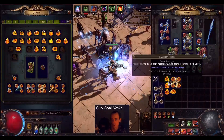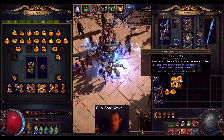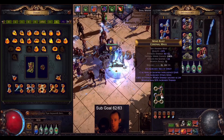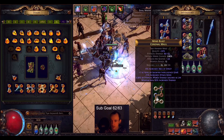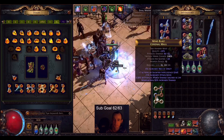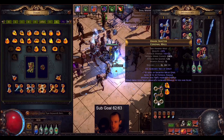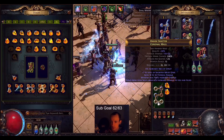I'm going to put Faceted with Bound, Prismatic, Corroded — and boom! Got Socketed Int, Minion Damage. Let's go again. Socketed Melee, Aura, Minion Damage.